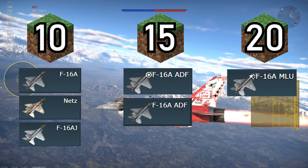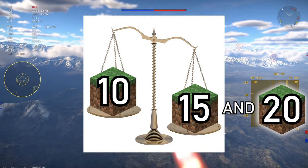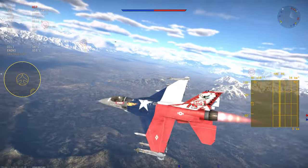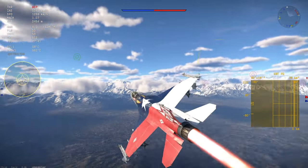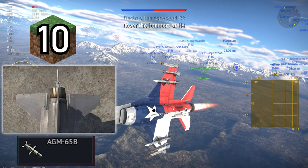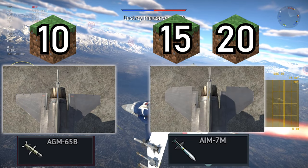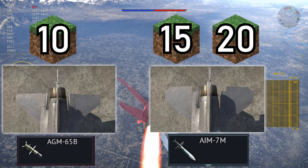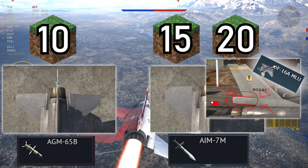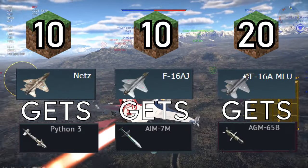The largest and most important difference between these variants is that the Block 10 is a lot lighter than the Block 15 and Block 20, which allows it to retain energy far better in flight and dogfight a lot better than the other variants. The Block 10 has smaller elevators and more ground ordnance usually. The Block 15 and Block 20 have the larger dogfighting elevators and the ability to use radar missiles. The Block 20, currently only in the Chinese tree, is the MLU, having a distinguishable larger tail boom with a drag chute, something all other F-16s in-game lack.